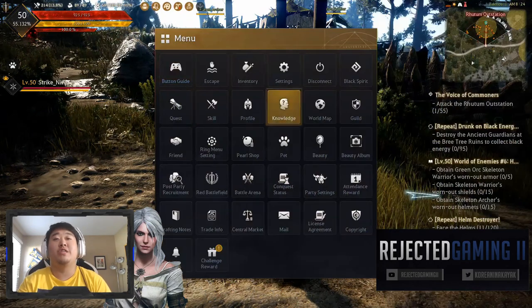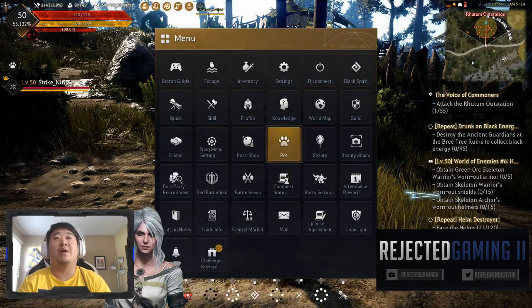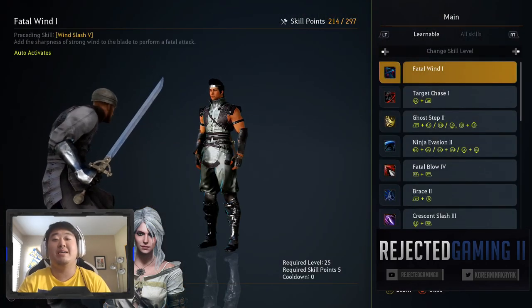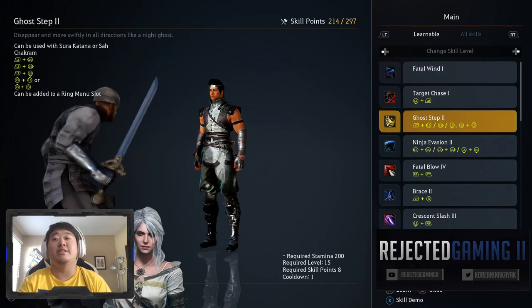We can take a look at the skills. I wanted to go over those in this episode with you. I did not buy any skills, so we have 214 points to spend. So let's get into this.